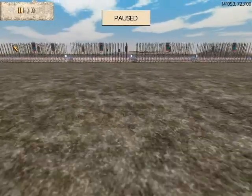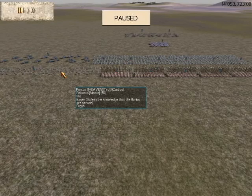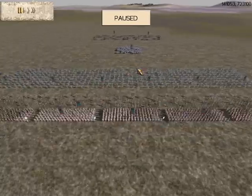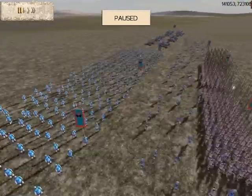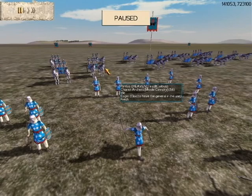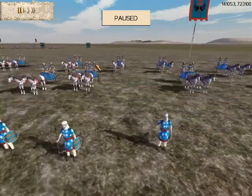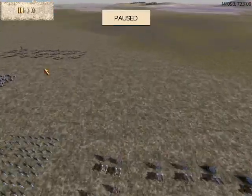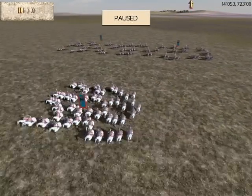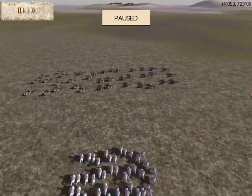I got five bronze shield pikemen that are gold gold. I have them backed up by pellets that are silver attack. I have six gold gold Pontic archers and on each wing I have two chariot archers, one containing my general and they have a gold sword. And over here I have one Cappadocian Cav — that's gold gold — and two heavy scythe chariots that have a silver attack.